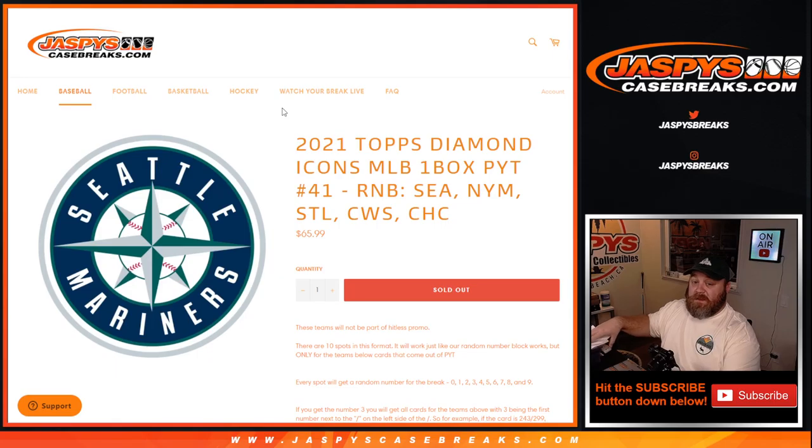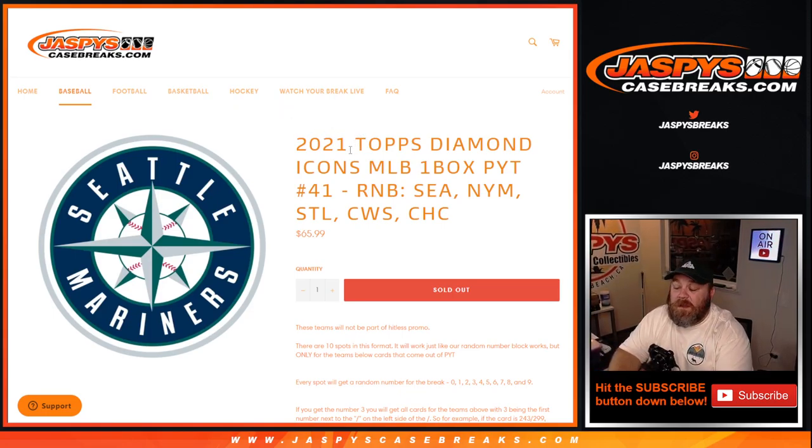Hi everyone, Sean with JaspiesCaseBreaks.com here doing a random number block randomizer for the Mariners, Mets, Cardinals, White Sox, and the Cubbies for 2021 Topps Diamond Icons MLB one box pick a team, number 41.